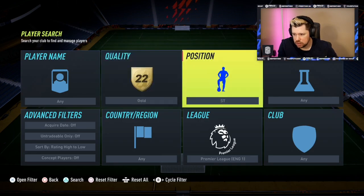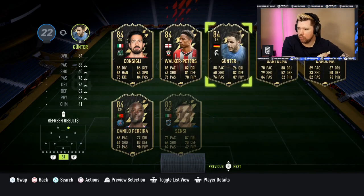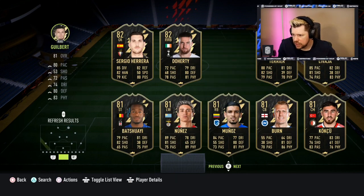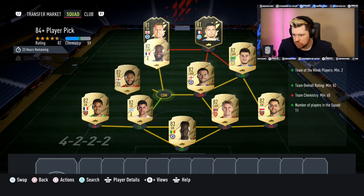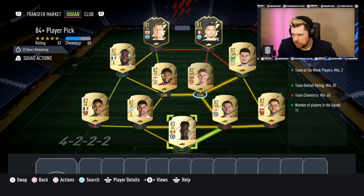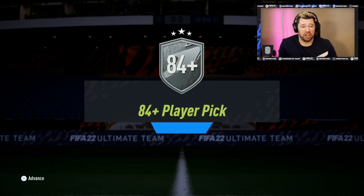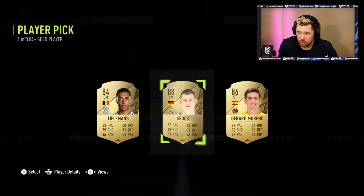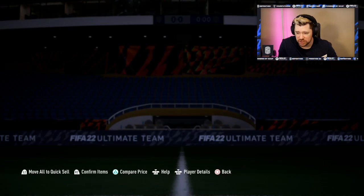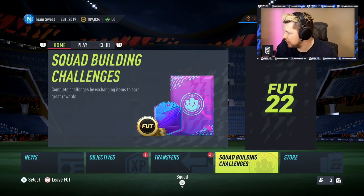It's not awful — I'll put in two 81s, it's only 65 chemistry anyway. I'll open it now — one of three picks. We get an 88 Tony Kroos for an 82-rated squad with two informs. Was it worth it? Probably not. Let's get on to Futbin and have a look at the new players.